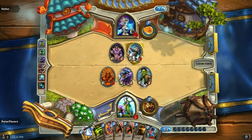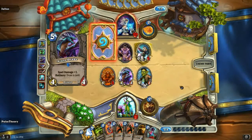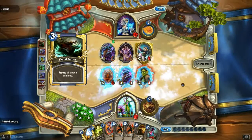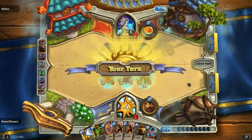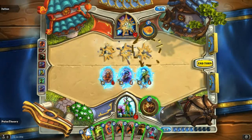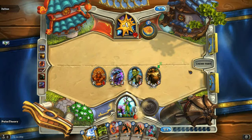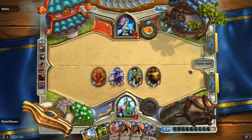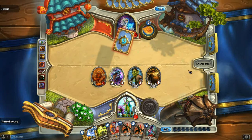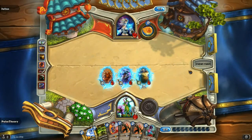We clear the board and throw down Harvest Golem and hit him, because we've got a lot of creatures. He's already used a Cone of Cold and a Frost Nova. Something tells me this is one of those Delay Mages. We want to kill his face right now — definitely a Delay Mage.